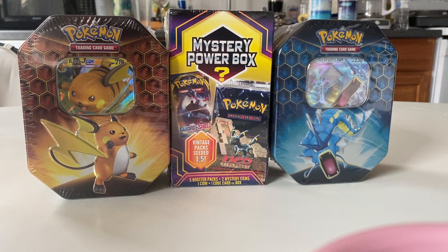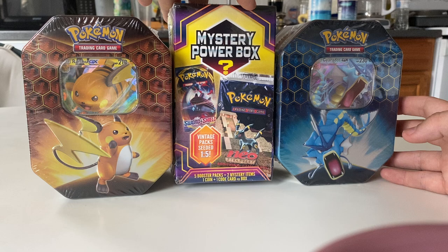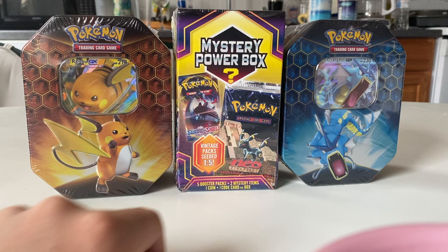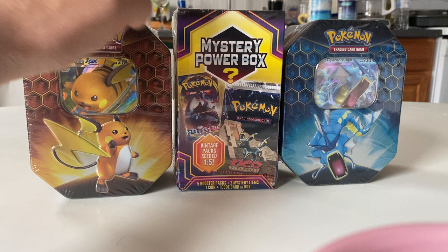We have two Hidden Fates tins, and I wanted to try out one of these mystery boxes, which you can get from Walmart. This one's an older one, but it has a chance to have a vintage pack inside. I thought I'd just try it out for ha-has and see if we could get anything from that. What if there was — look at that — Neo Discovery? There could be any of those in there. Even if there's not, I just think it's fun, having the chance to pull that, and we'll have fun opening those packs anyways.